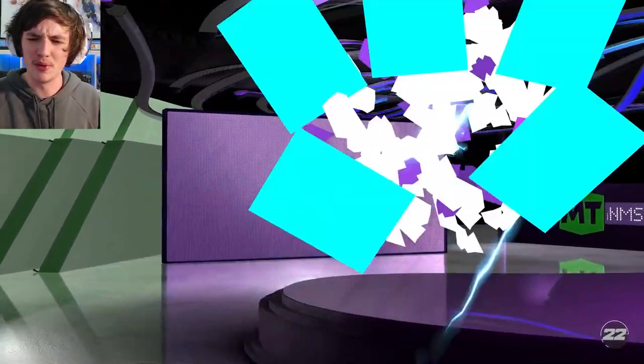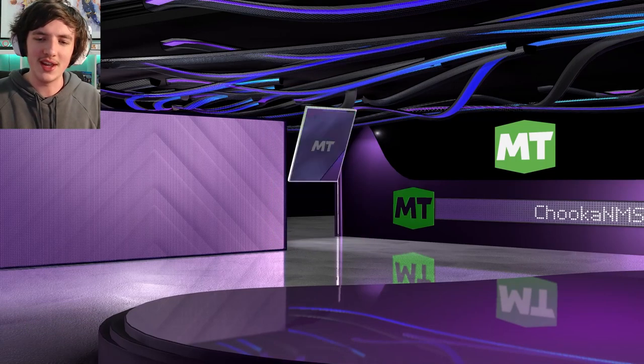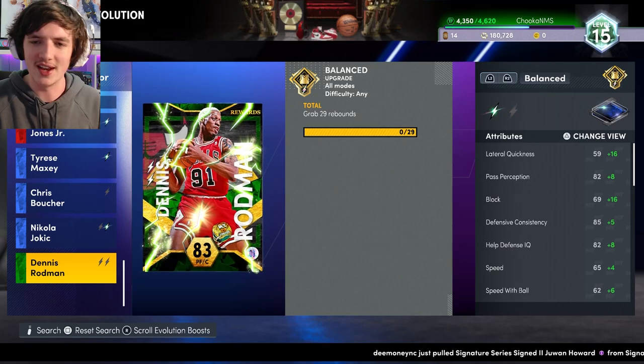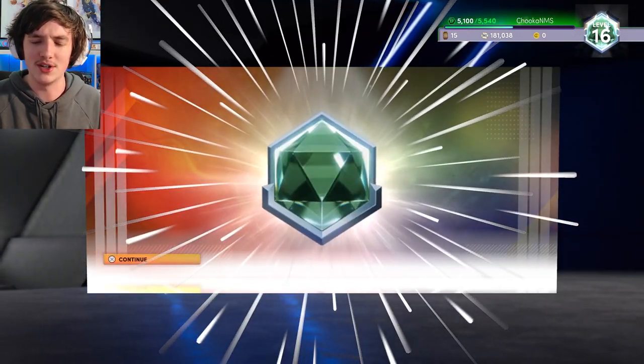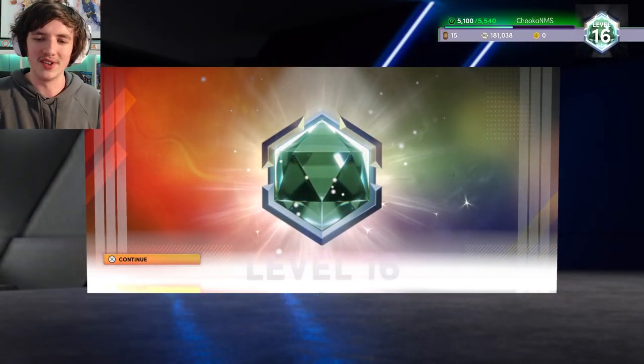Starting off here, we have a badge pack — can't remember what this is from, but I'm pretty sure it's from a triple threat game. Really basic stuff, but we do get a silver bullet passer, which goes for quite a bit. We're happy to get that. And we have Dennis Rodman from the developer blocker code. We upgrade him to Sapphire — I haven't done it to Ruby yet — and we go to level 16.